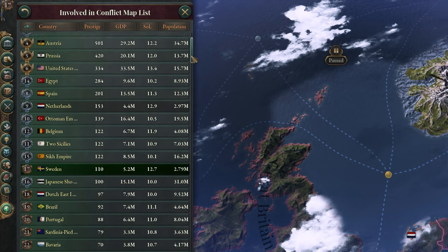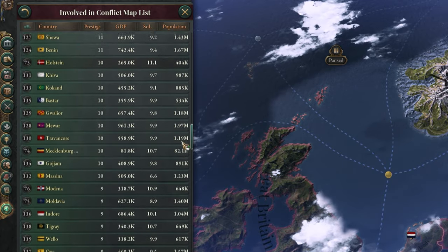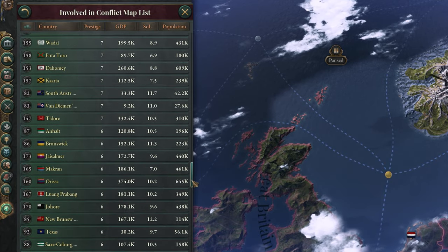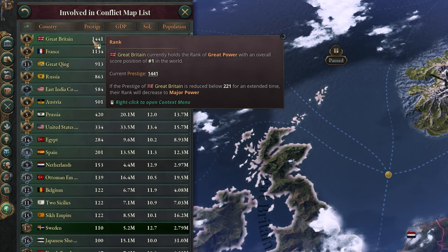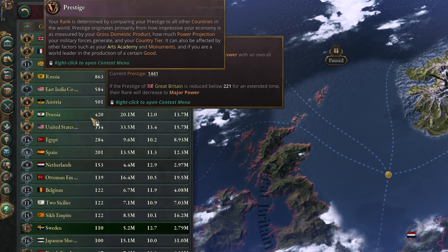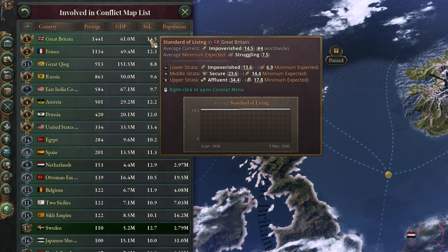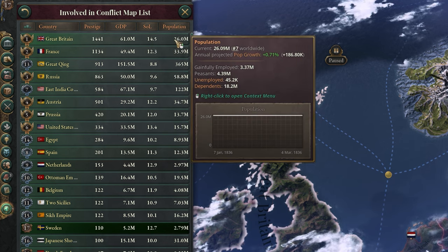Finally, on this left-hand side, we have the map list. This lists every single country in the game and a massive amount of info about each. You can see the overall rank and prestige level — your rank is determined by your prestige, which you earn basically by being a successful country with a high GDP, large military power, and more. You can also see each country's GDP, average standard of living, and population. You don't really need to look at this too much other than to check how other countries are doing, perhaps before getting involved in more conflict — the last thing you want is entering a war with a rank one when you're in the twenties.